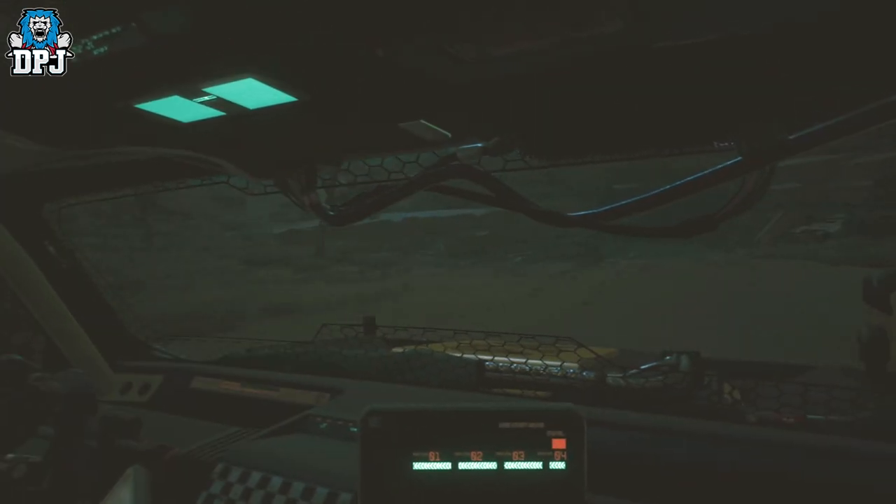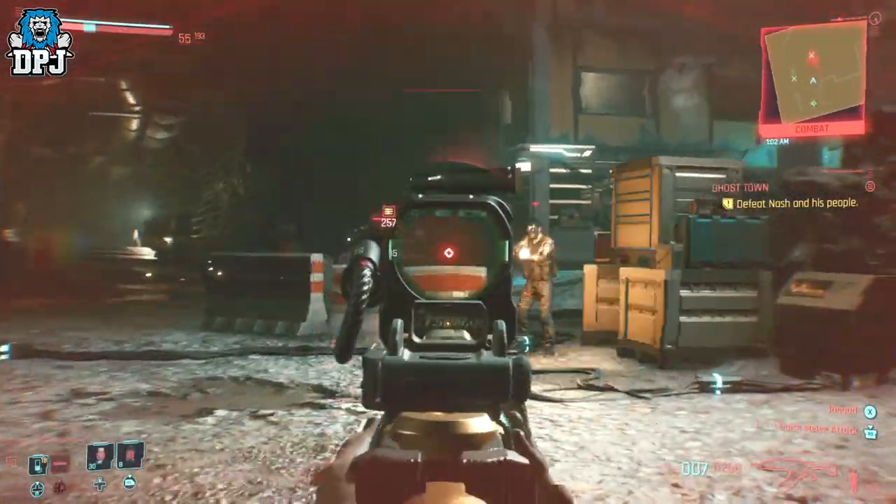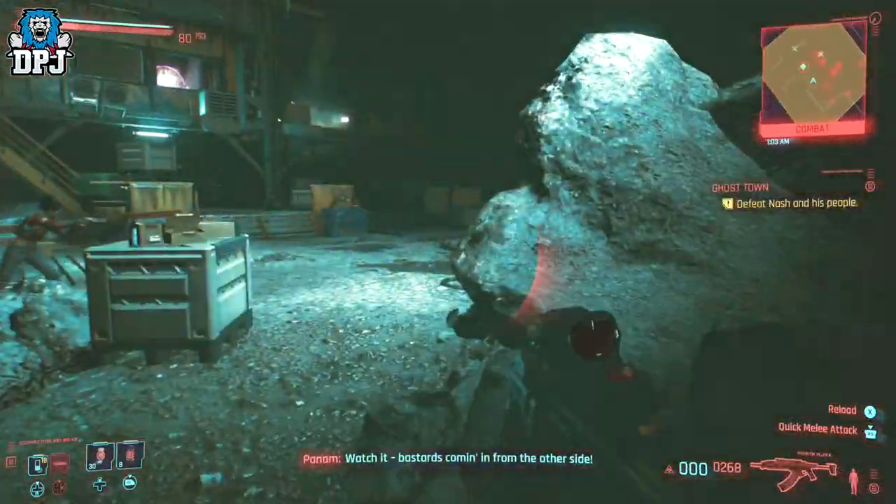Once you agree, you will head to a cave-like system where you eventually get to Nash and his clan. They will be a little pain in the ass to take out, so just be a little cautious here.